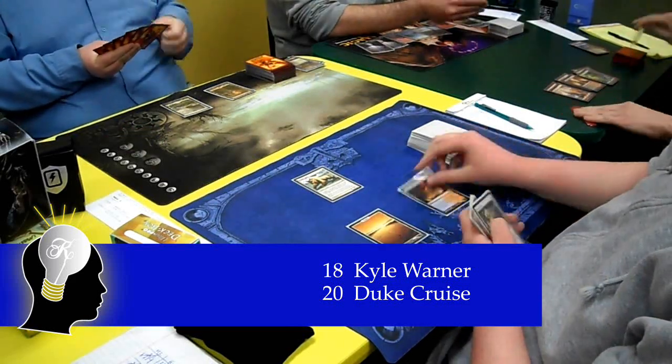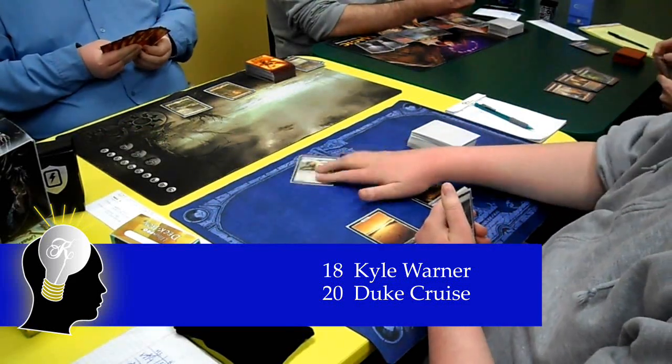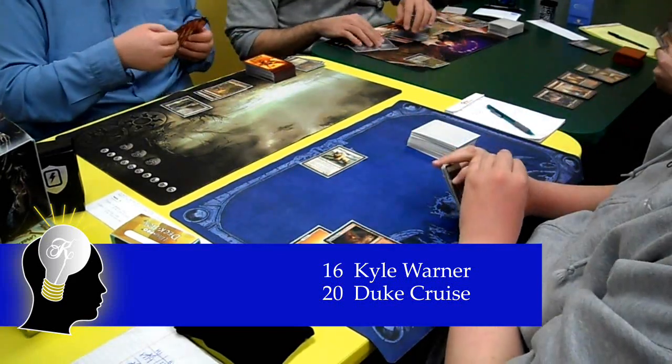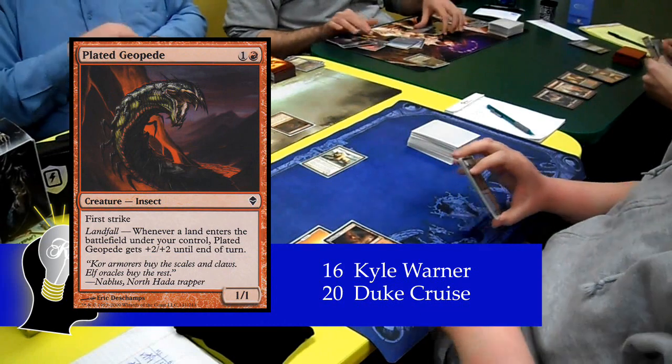Duke starts his next turn by dropping a Scalding Tarn, pumping his Steplinks to a 2/3, and then crashes for the first time in the game. On Kyle's turn, he casts his first spell of the game, which is a Plated Geopede.